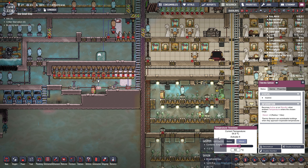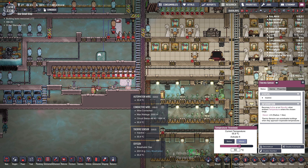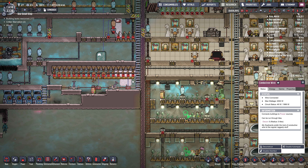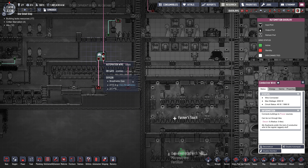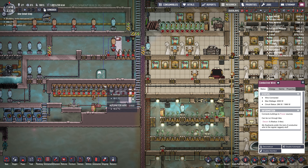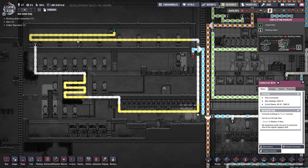I was struggling to keep the temperature just right in here, so there's some automation now. If the temperature is above 60 degrees in here, both sensors feed into an OR gate. So if it's 60 degrees here or above, this cooling loop kicks in.